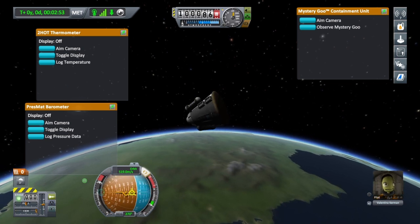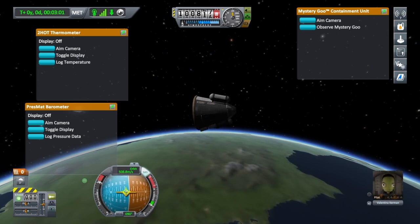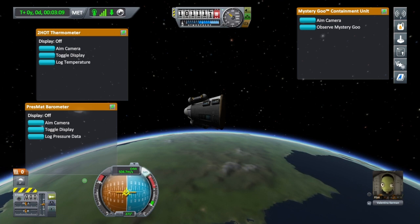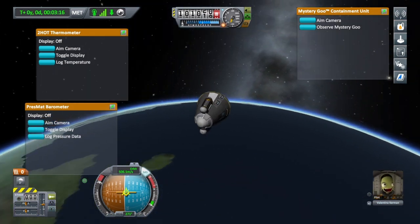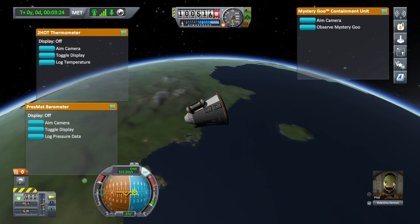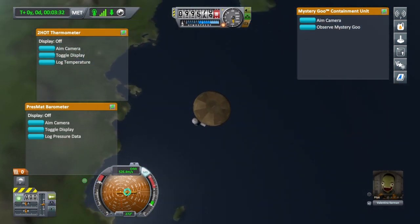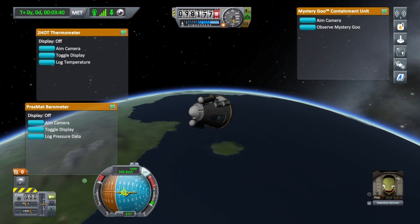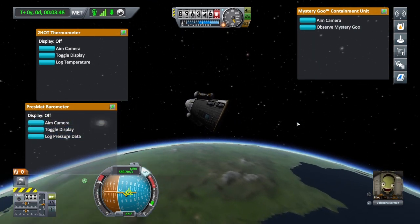Now if you look on the nav ball, we've got all these different markers. This one here is prograde — that means we're pointing in the direction we're going. Retrograde means we're pointing away from the direction we are going, which is usually good because that's where your heat shield is, especially when coming in for landing — it slows you down a lot. If we go prograde, we'll just continue speeding up, burn up, and die, which nobody wants. Radial in means your nose is pointing inwards to the object you're orbiting; radial out is pointing outwards. We've started to drop now, and once we hit 70,000 metres, that's when we'll have hit the atmosphere again.